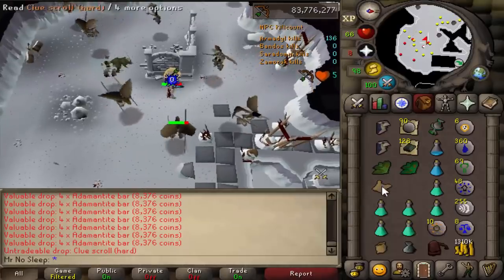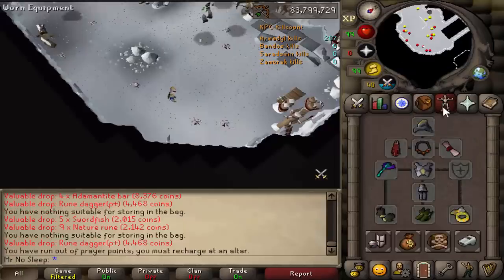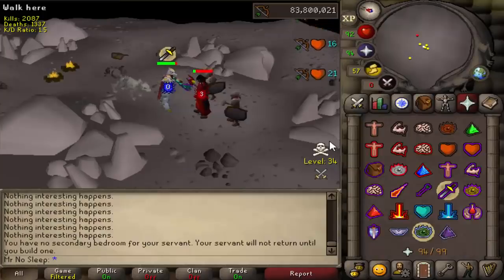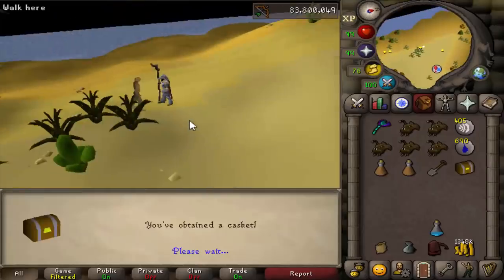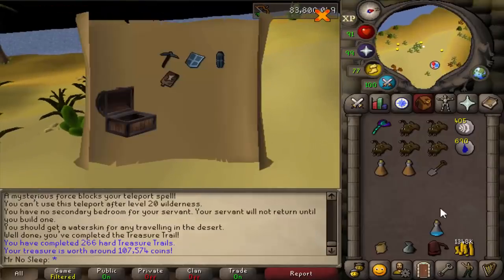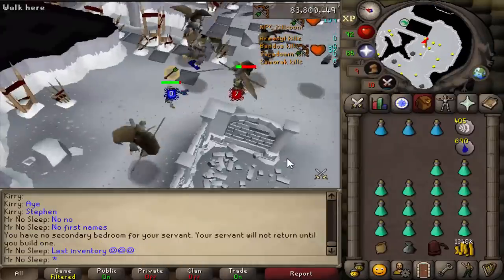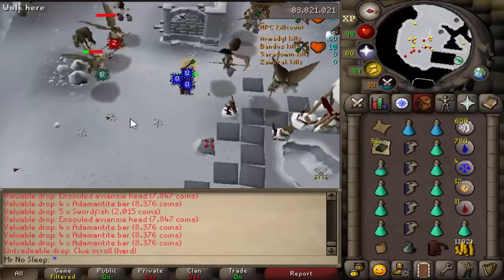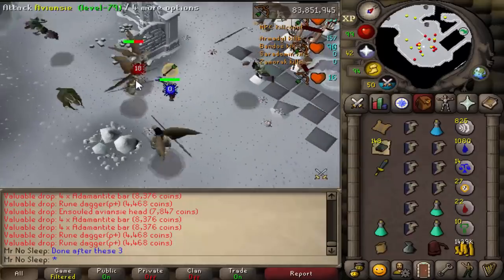If you do get damaged or just don't want to use prayer potions, I'd recommend using bones to peaches tabs. Anytime you kill an aviancy you get bones, so if you're not using a bone crusher, bones to peaches tabs can act as a massive food source. I myself just use prayer potions because I like to AFK and get things done quickly. As for supply cost though, it ended up coming back to bite me really hard because in 2018 the price of Zulrah scales, addy darts, and prayer potions seem to be at an all-time high.